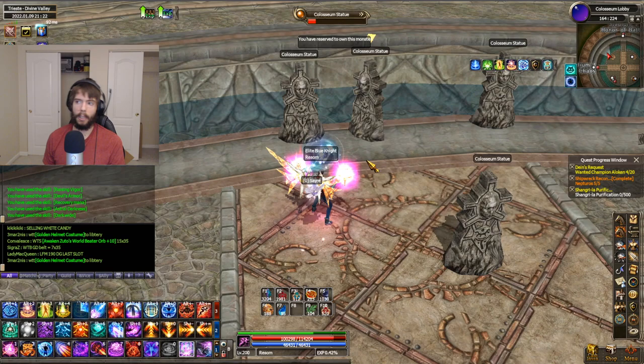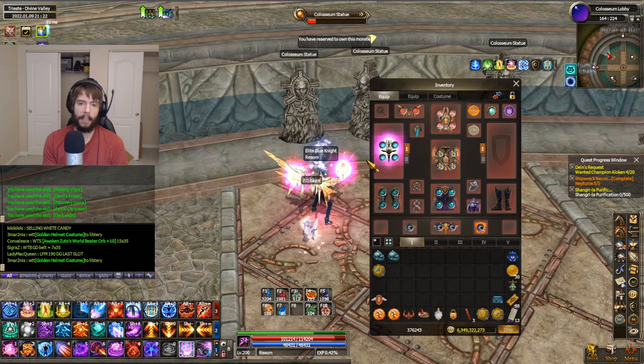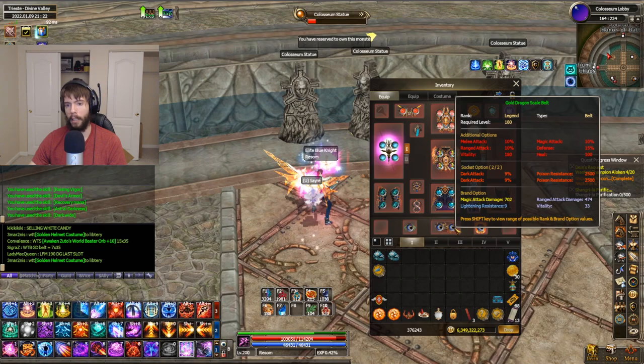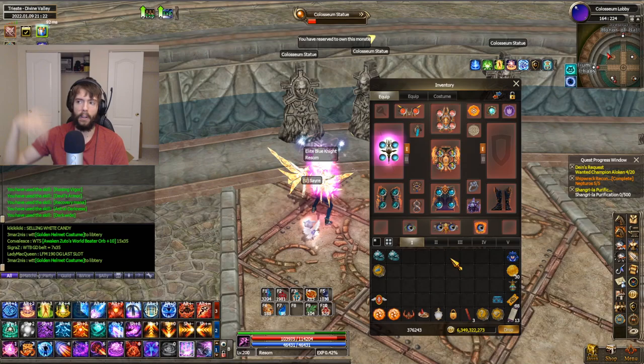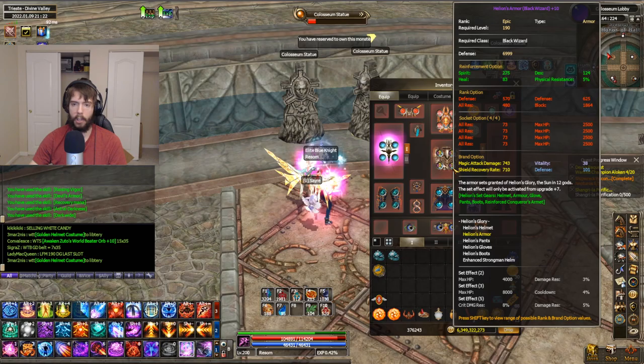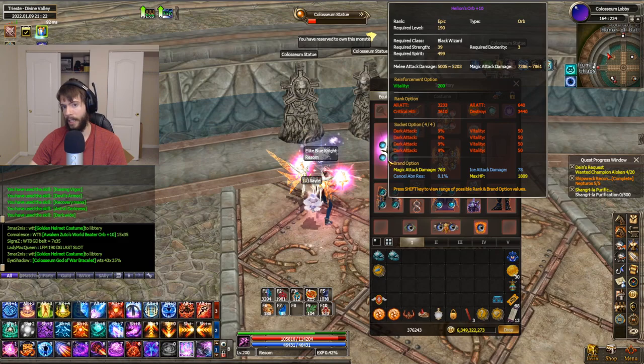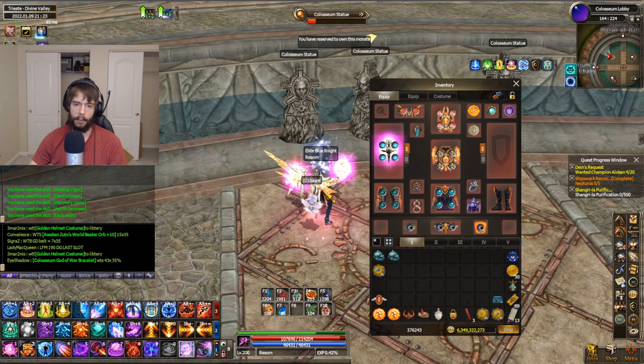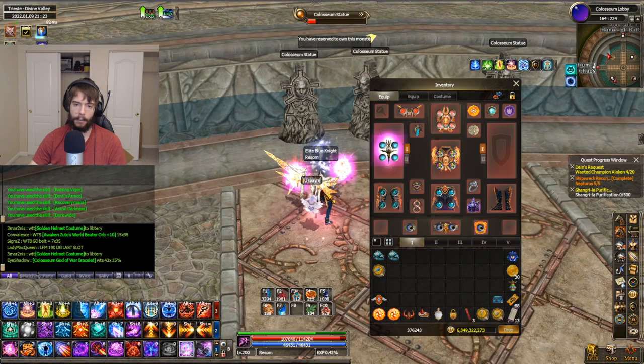I've been pleasantly surprised by the economy - it seems a lot better than it's been in the past. I managed to purchase some plus 10 helium armor and got myself a gold dragon scale belt, just from selling random stuff, AFK farming, and farming keys. I want to finish out my helium set, get a better orb since my current helium orb isn't great, and do some upgrades to my PVE costume.